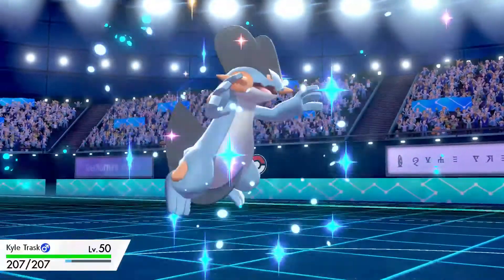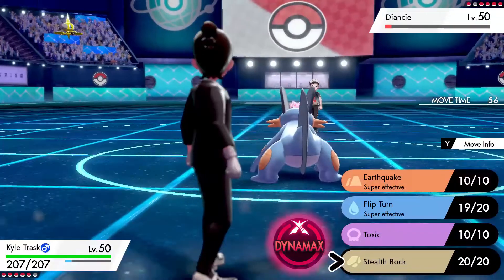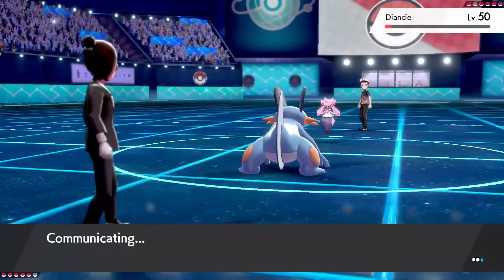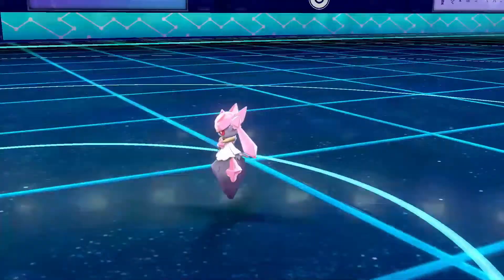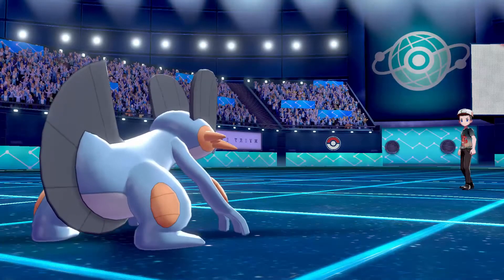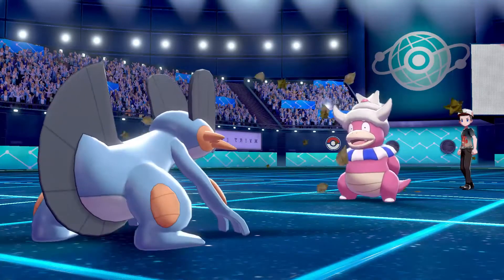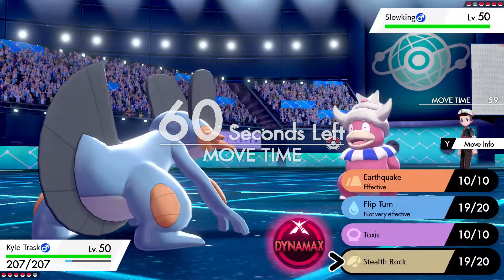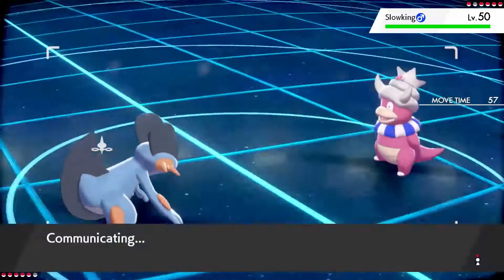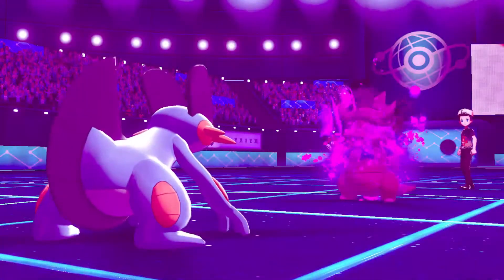I kind of thought they would go out into Victini considering Trick Room is up and I've locked myself into Choice Band. But they've actually just gone Diancy, and I'm like — bro, Diancy? I thought in the back of my head this thing can probably live a Bullet Punch, but I'm just going to go for it. Because even if they get a plus two defense with Diamond Storm, Bullet Punch should kill this thing in two hits. Look at how much damage that does — I know it's a four-times weak hit, but Diancy's freaking bulky, and it's only 40 base power.